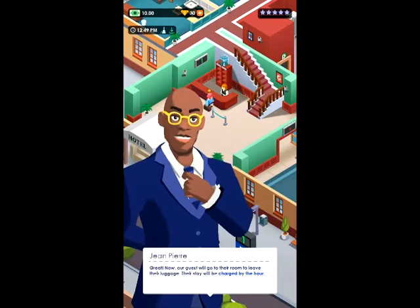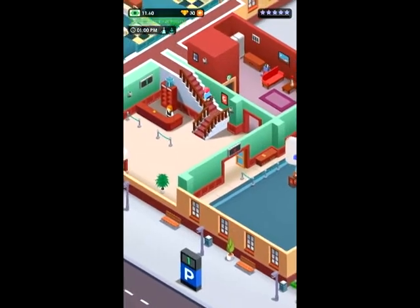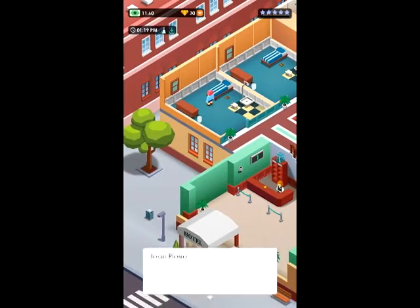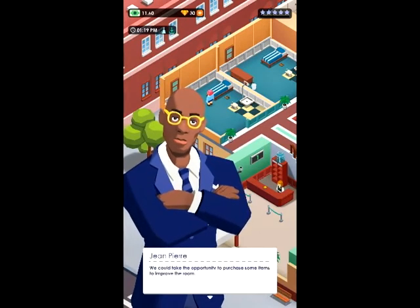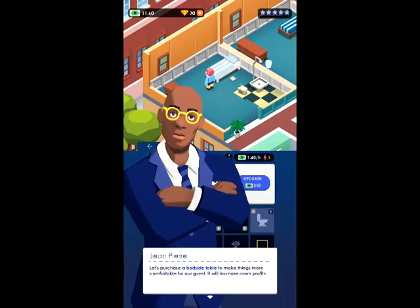Now our new guests will go to their room to leave their luggage. Their stay will be charged by the hour. Once our new guests' belongings are in the room, they can enjoy all the services the hotel has to offer. We could take the opportunity to purchase some items to improve the room. Let's purchase a bedside table to make things more comfortable for our guest — it will increase room profits. Now the room has a higher price so the client will pay more for every hour.